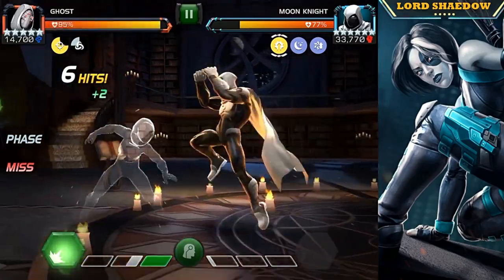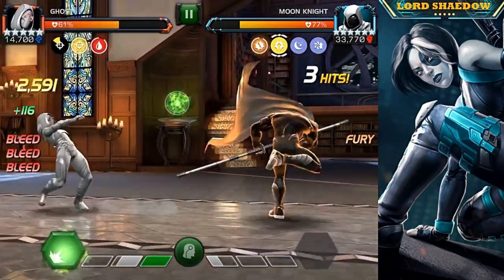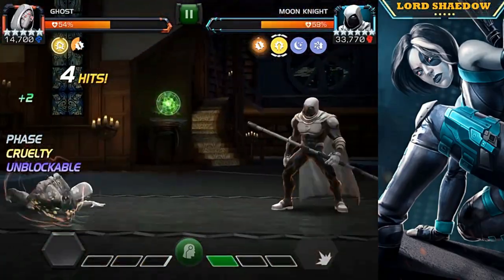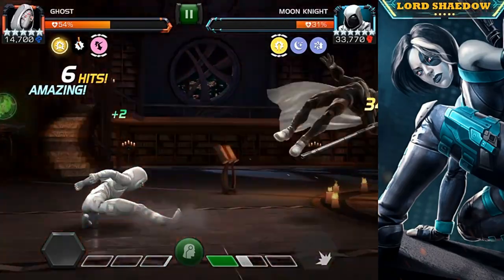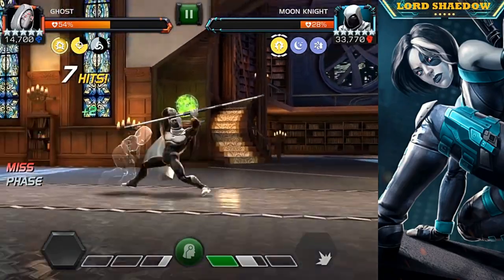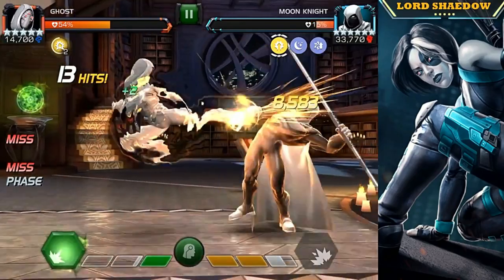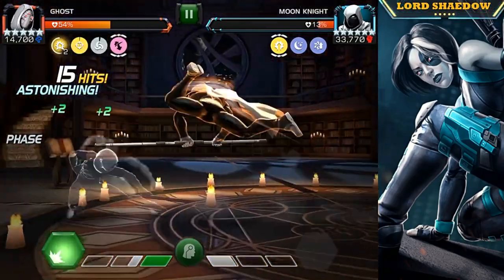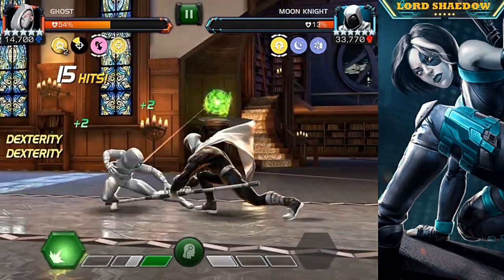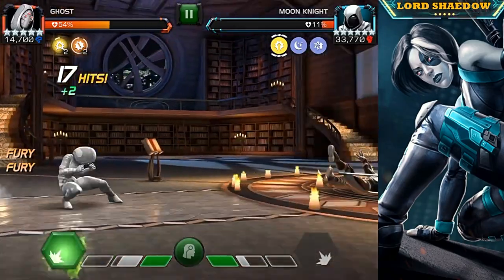Here we're facing Moon Knight. Nothing too special about him — that special one can be fun. I got lucky because he can put a stun on you and could have easily stun-locked me right there; that was a mistake on my part, dashing a bit too early. So now I've got a charge up — I want to get rid of that, so I fire the heavy off.